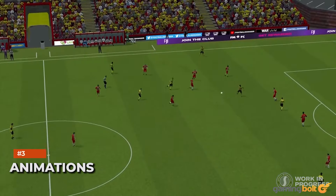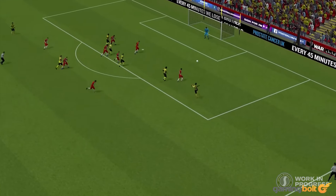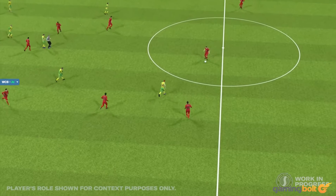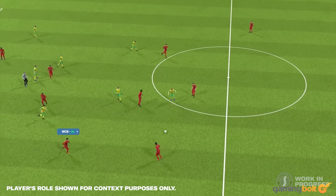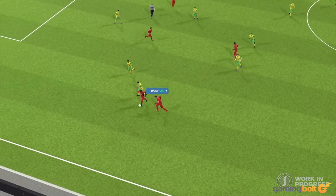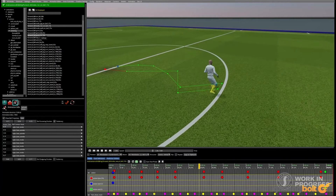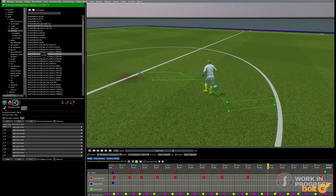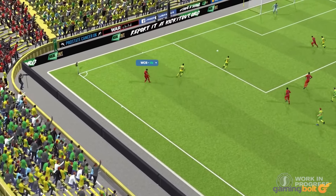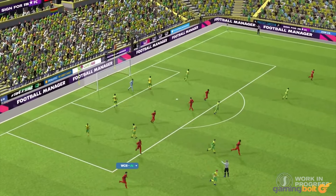Animations. The actual on-pitch action has always taken a bit of a backseat in Football Manager games appropriately enough, but the series does make some important improvements to its match engine with each new installment, which it will be doing with Football Manager 2022 as well. For starters, there's a new and improved animation system in the game, which means players and the ball should move during a match more naturally than in past games. Meanwhile, other improvements will also improve the match day experience.